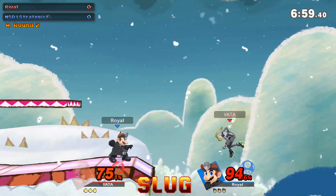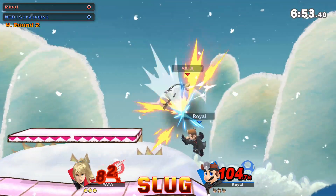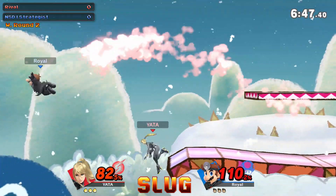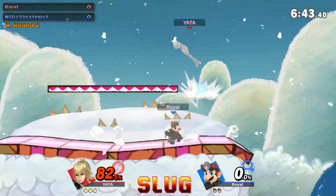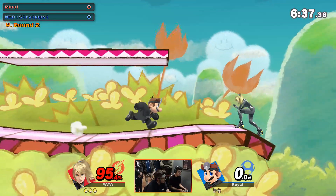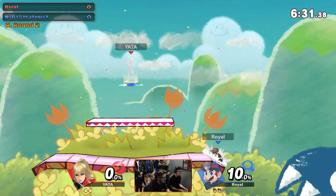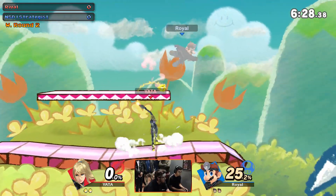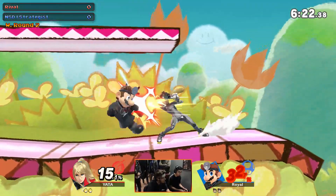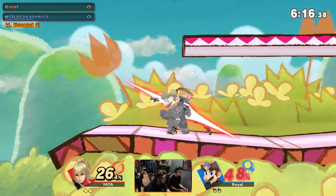You can see Rival using her really speedy attacks to run around Mario. Oh, very nice — forward air for the kill! Wow, that forward air killed! Yeah, challenging the up smash with a forward air. Definitely using that speed stat advantage over Mario here.